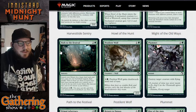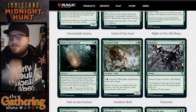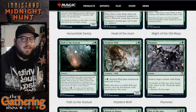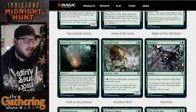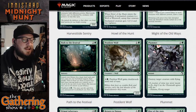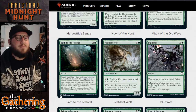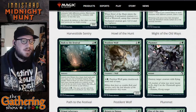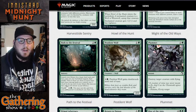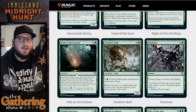The next is Path to the Festival — two and a green sorcery. Search your library for a basic land card and put it onto the battlefield tapped, then shuffle. If there are three or more basic land types amongst the lands you control, scry one. It has a flashback cost of four and a green, so you can cast it again from your graveyard to find another basic land and possibly scry again. This is more powerful in a multi-colored deck.